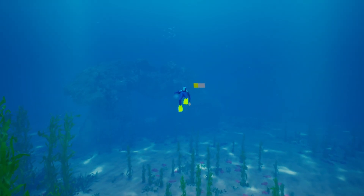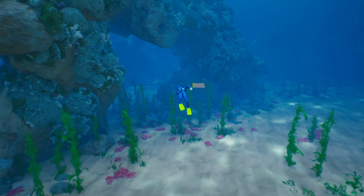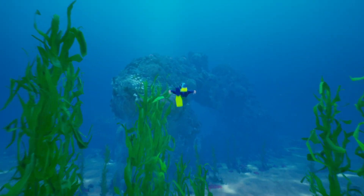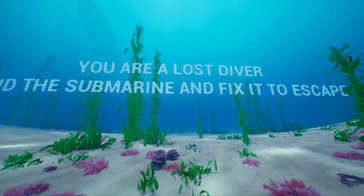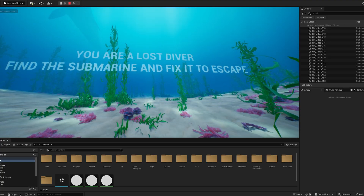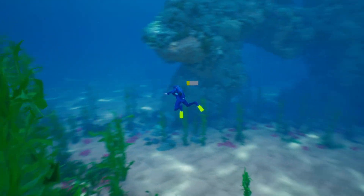I thought about how to indicate the objective to the player. Normally someone would spend hours thinking about how to transmit the message in a cool story-driven way with narrative. I just added a camera with text at the beginning of the game — but I made it in a pretty cool way where the text is in 3D and the camera is at an ultra-wide angle with seaweed in between. I think it's pretty decent for a small game.